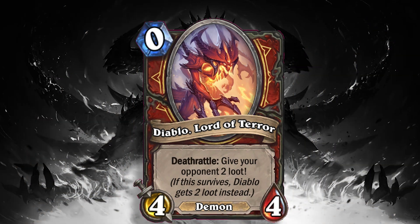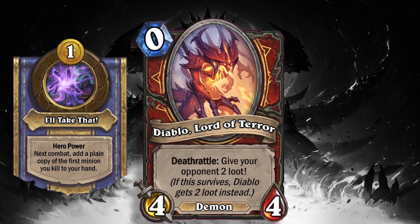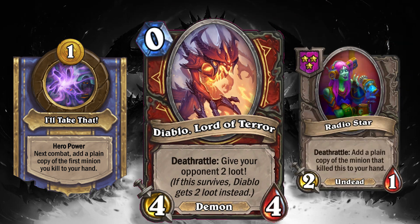And if you're fighting Diablo and you somehow manage to steal the Lord of Terror — albeit with a weird Rifam hit somehow, or a Radio Star, something along those lines — something weird happens and you manage to sneak it out, it doesn't do anything good for you. If you put it on the board and someone manages to kill it, you're just giving them treasure. So definitely don't play this if you manage to steal it — just use it as economy.